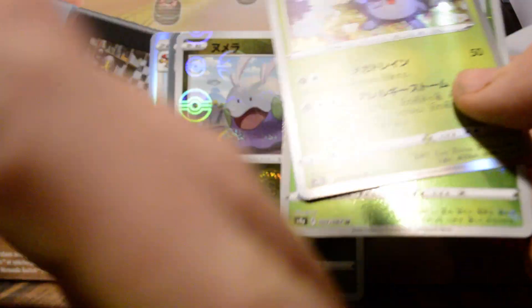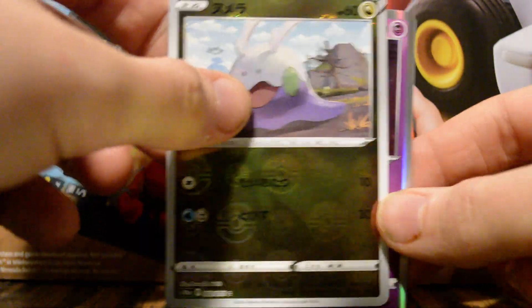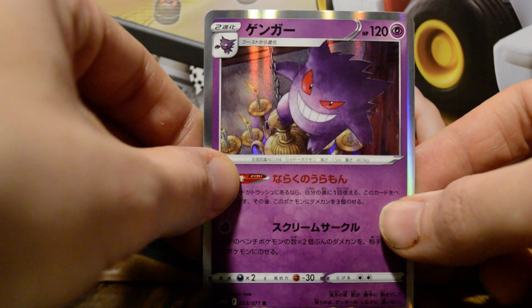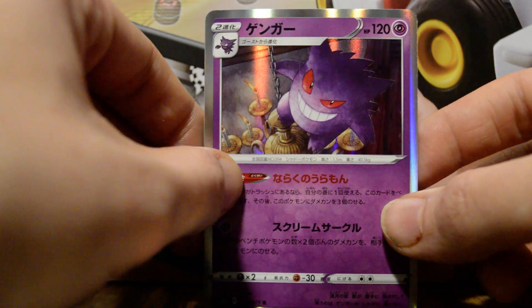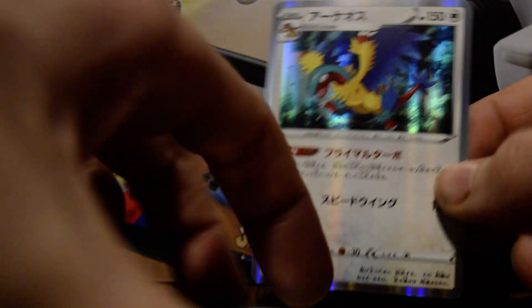And in terms of good stuff, we got the Hollow Vileplume, this Roserade, this Gumi — I actually really like the hollow effect they have on that — this Gengar, and this Archeolops.